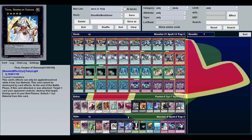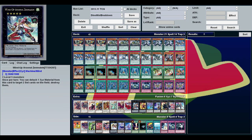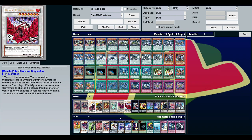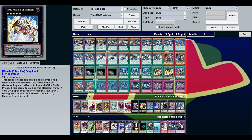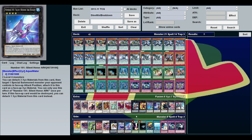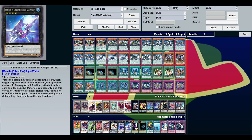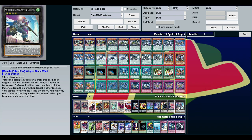Tiereias Keeper of Genesis is probably more useful than Zenmaioh in certain situations. Crystal Zero is good against certain decks. This is one of the few decks I'd advocate putting some extra deck cards in the side deck, since you don't have enough room between the synchros and XYZs for cards like Number 101 — though Castel can do similar work.